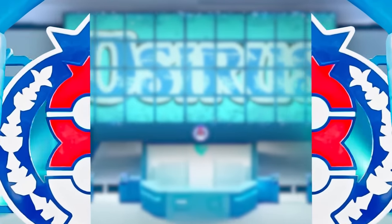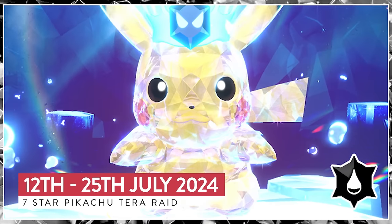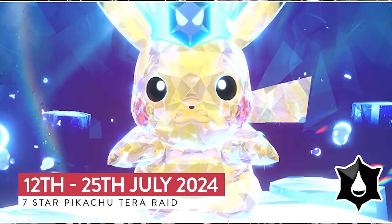Hello friends, Osiris here. The 7-Star Terror Raid event for Pikachu is coming to Scarlet and Violet later this week. We're going to cover all of the details of this event as well as some of the best builds you're going to be able to put together in your game to take this down when the event goes live. Running from the 12th of July until the 25th of July, we're going to see the 7-Star Pikachu return to Scarlet and Violet.